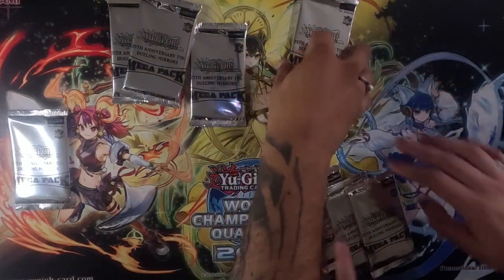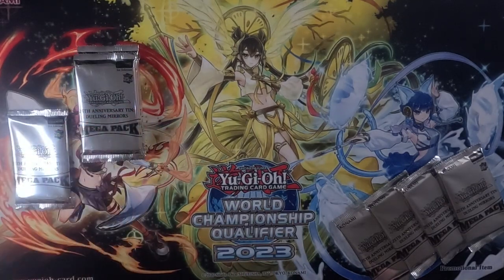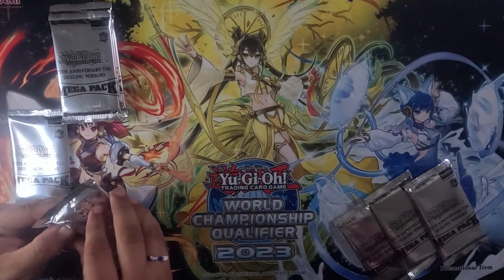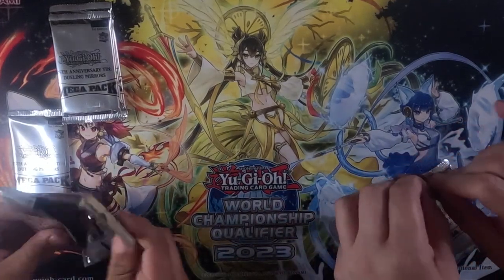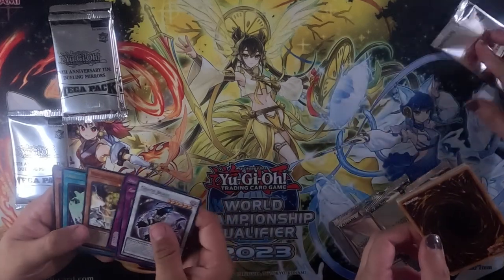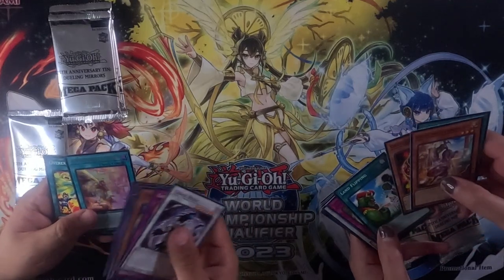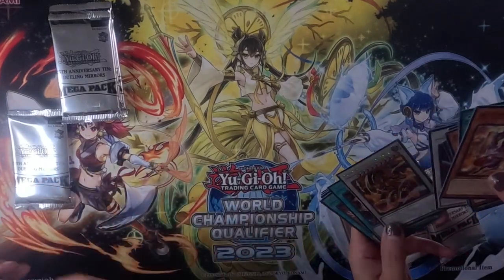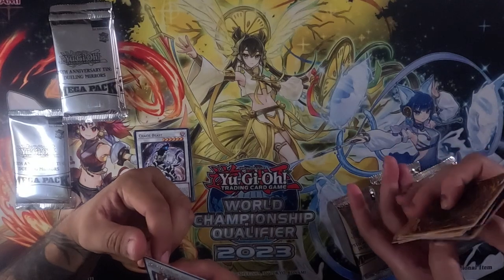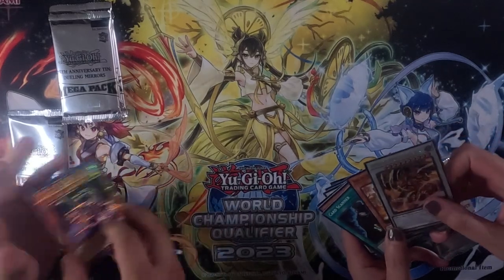Alright, so this is what we'll do — we'll open them at the same time. So each box is supposed to have a quarter century and then a couple holos. Right here, here's my prismatic and then here's my quarter century. This card's alright. Oh, I got a Pearly Street. And what did you get? We got a Dispater. And what is this? Diamond Red Dragon Archfiend — okay, that's cool. So I think maybe you're winning so far with that one.